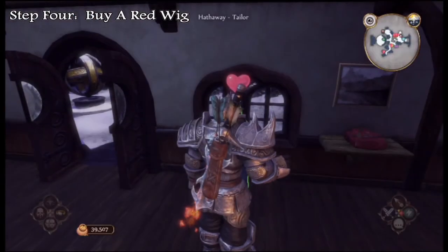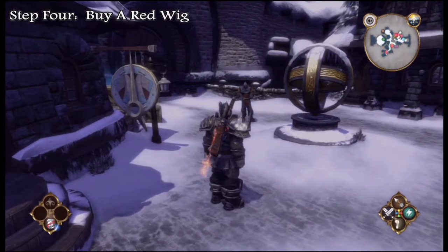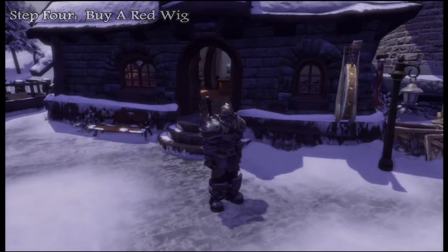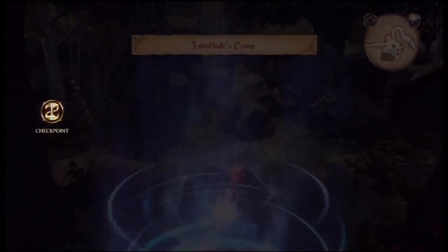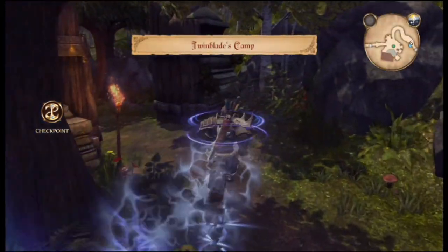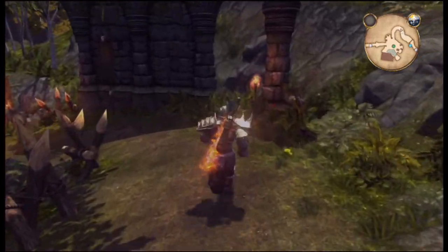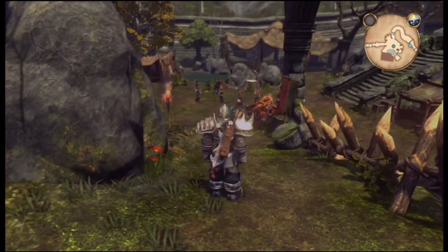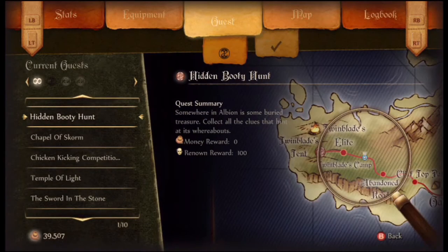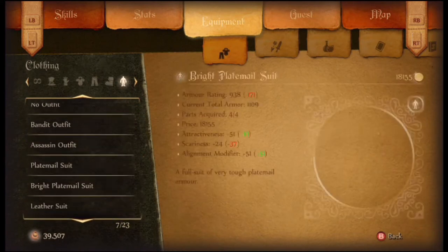Once you get the red wig, leave and aim for a human enemy you can decapitate. I went to the Twin Blade camp, right down the hill, where there's a bunch of bandits. They won't attack you right away, but stay a bit further up the hill in case you miss. Once you get to the hill near the flower, go into your menus and equip your dress, red wig, and crossbow.